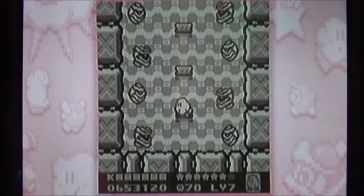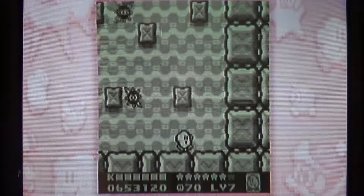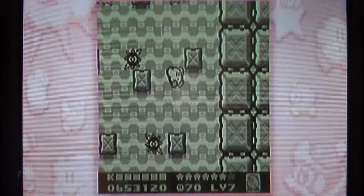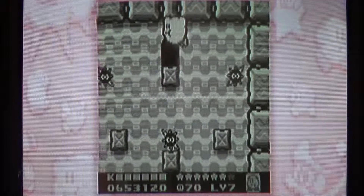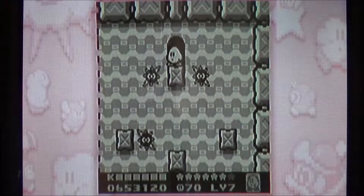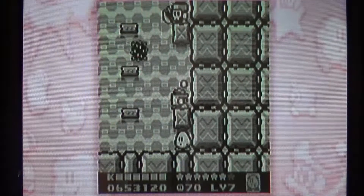It involves going through rooms with lots of enemies. The first one's got waddle-dees, the second one's got lots of mumbies. For the waddle-dee room you don't really have to rush through. For the mumbies, just float on up. Gordos are easy to avoid.